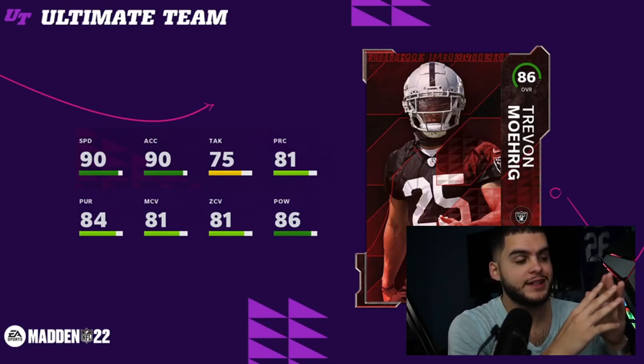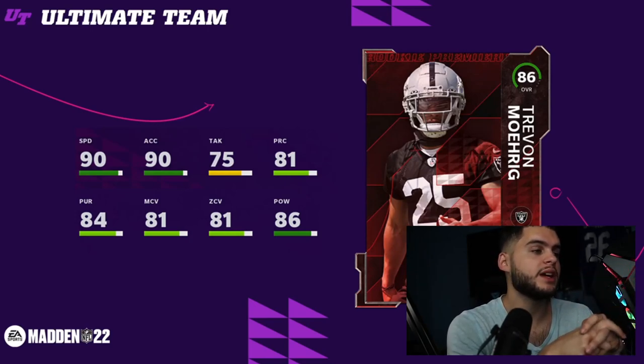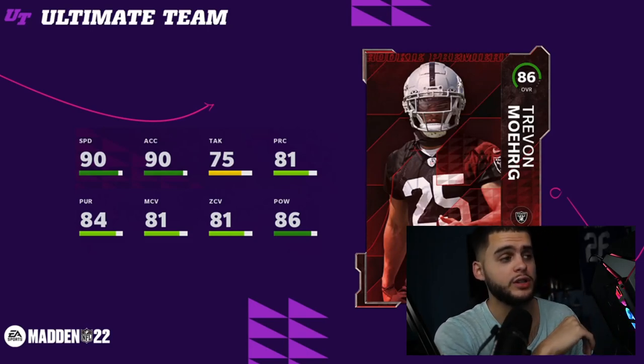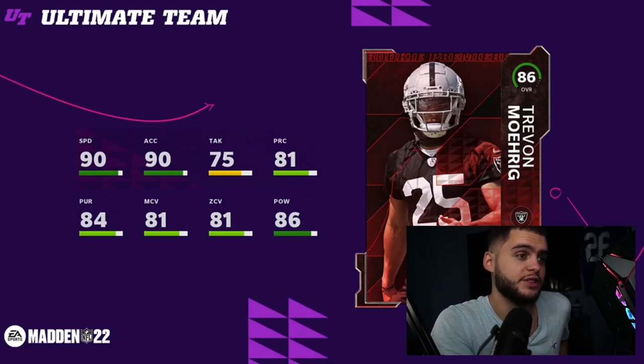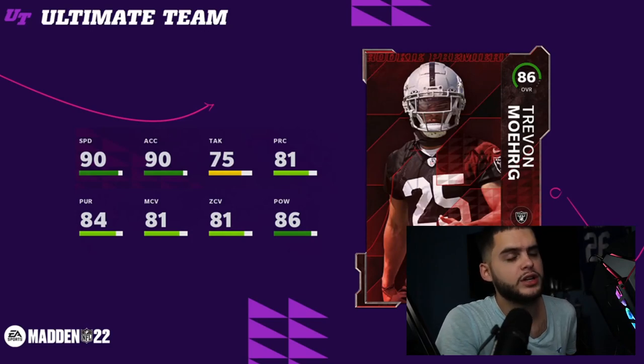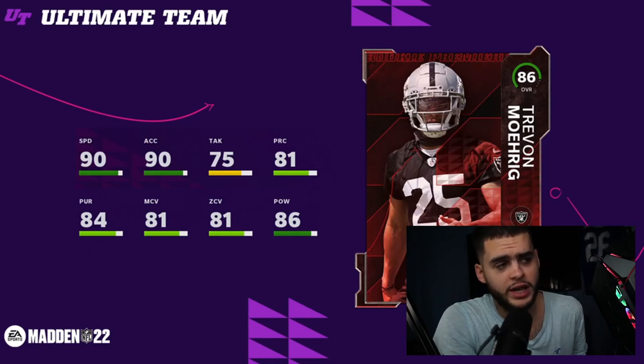90 speed and 90 acceleration is just absolutely huge — you can't discount that. That means he's going to be one of the top two or three fastest players in the game. Currently he's the only player I see above 90 speed that isn't Ja'Marr Chase. That alone tells you all you need to know. Plus he comes with 90 acceleration, which is good — sometimes they give a safety good speed but bad accel. He comes with only 75 tackle, but that's okay if he's your user.